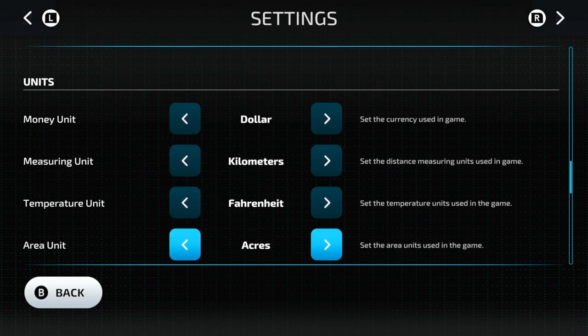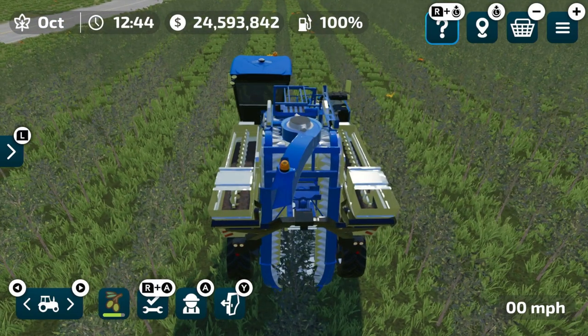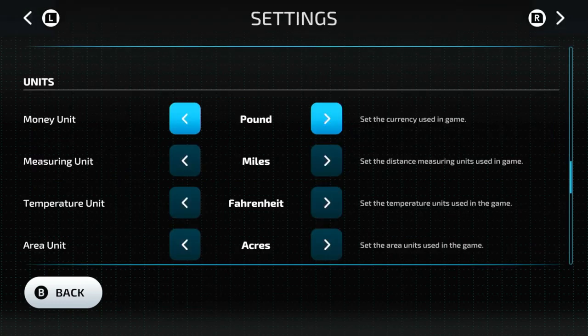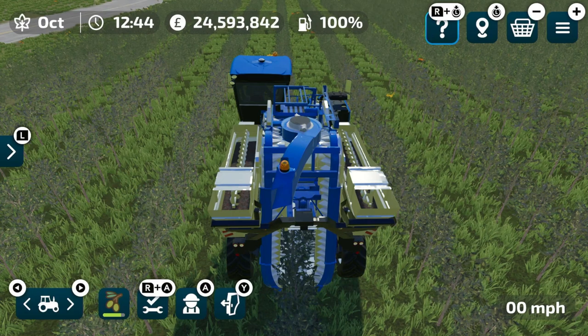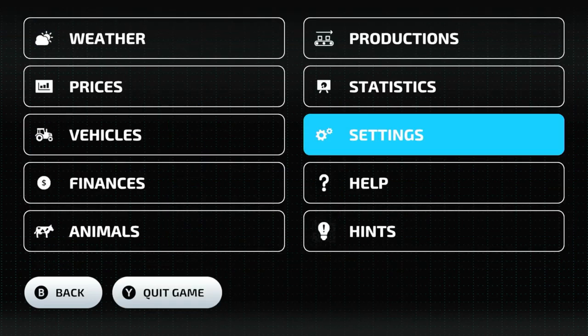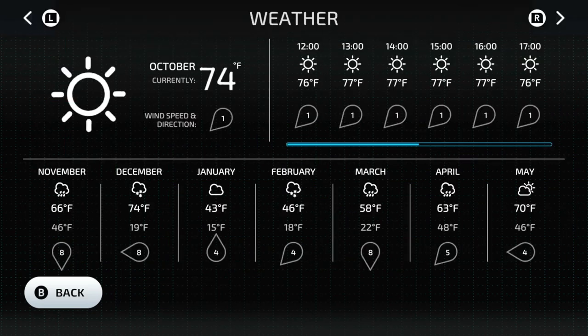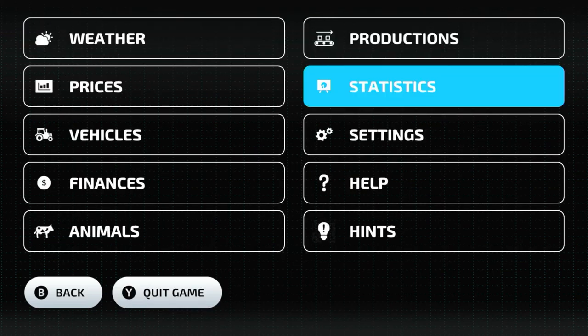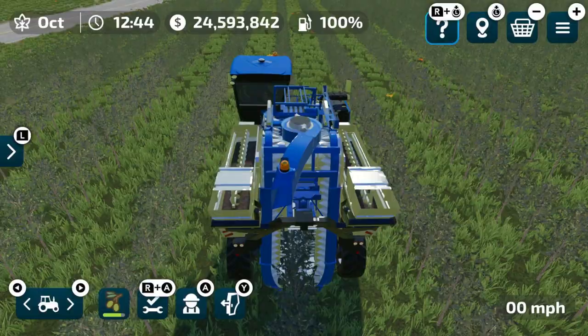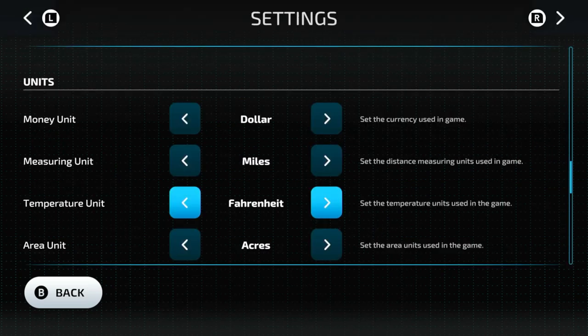Now for units — we have kilometers or miles for speed. If I go back out, you can see in the bottom right-hand corner it's in miles per hour. We also have dollars, pounds, or euros for money — the money doesn't actually convert, it just changes the symbol. For temperature, you can do Fahrenheit or Celsius. Right now everything is in Fahrenheit, but if I change that to Celsius, you can see all the temperatures are now in Celsius. For area, you can choose hectares or acres — in the map when buying a field, it'll show 0.6 hectares or 1.49 acres depending on your selection.